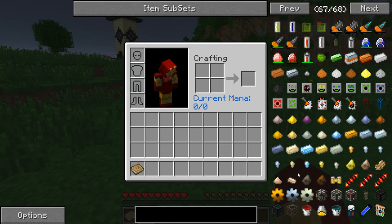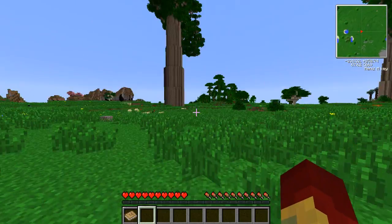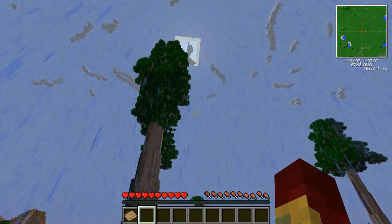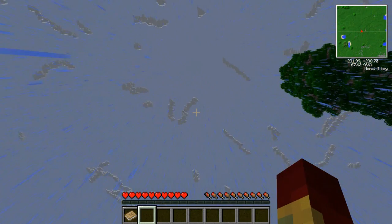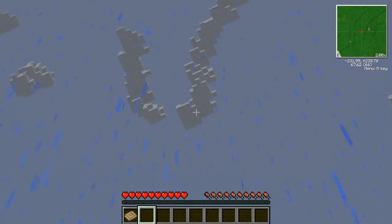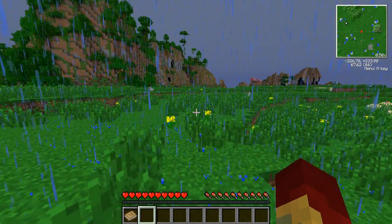That's pretty much it — those are the mods we have. I know it was a bit boring, but let's check out spawn. You see the clouds up there? Zoom. Clouds are from Natura. This big tree is from Natura as well.